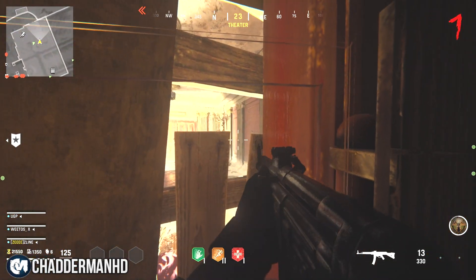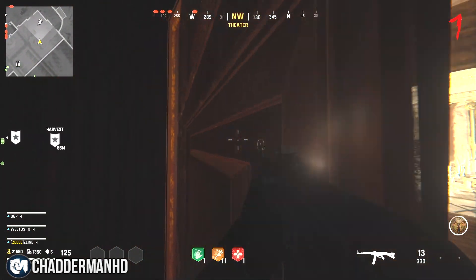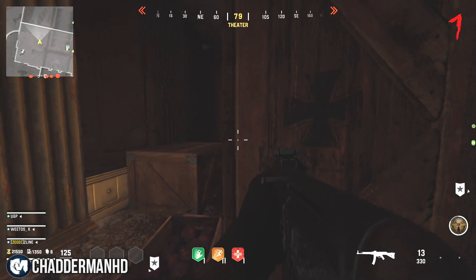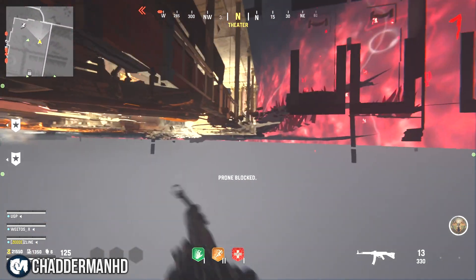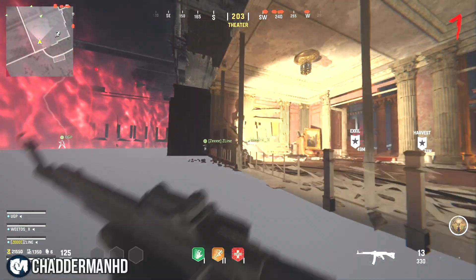So if you want to build up your weapon XP, unlock your camos, this is the glitch for you — it is super OP and really easy to do. I recommend jumping on a game, making sure you're on a higher round, going into the Harvest teleporter over at the theater. The round will never end, so just keep killing zombies and going up the rounds.